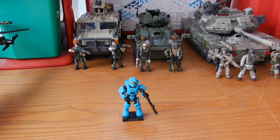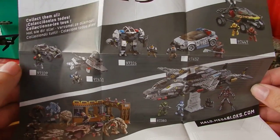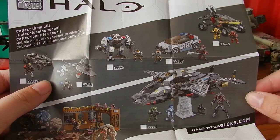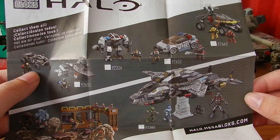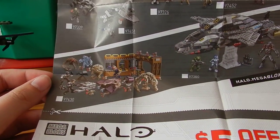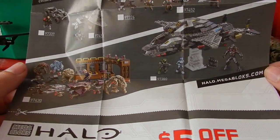Looking at the pamphlet included, we can see a nice assortment of new sets: the All Terrain Mongoose, the Wombat, NMPD Cyclops, Police Patrol Car, the Flame Hog, Flood Invasion, and the Broadsword.